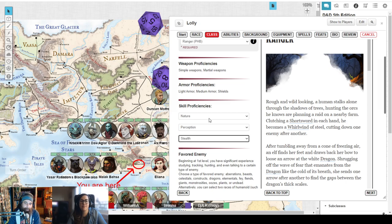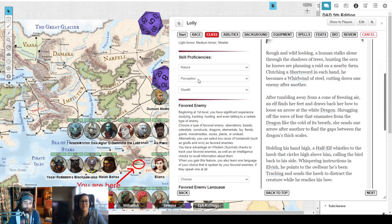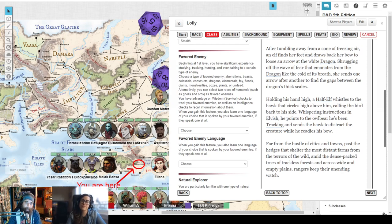Favored enemy — I don't have that information loaded in front of me. Jess, do you remember what you chose? She's thinking. You didn't choose one? No problem — this is actually a great point. We can circle back. There are a ton of options: aberrations, beasts, celestials, constructs, dragons, elementals, fey, fiends, giants, monstrosities, oozes, plants, undead. These are the big classifications that monsters fall into.